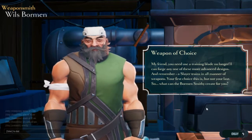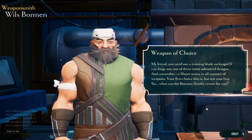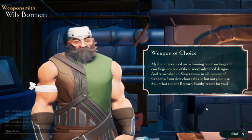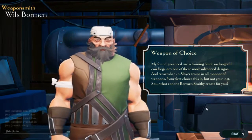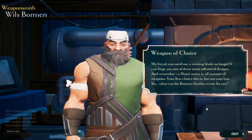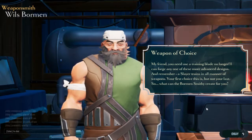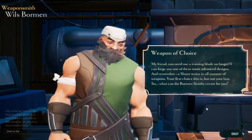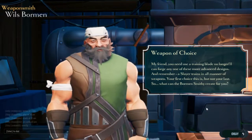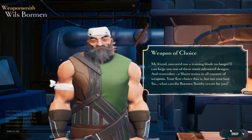My friend, you need to use a training blade no longer. I can forge any of these more advanced designs. A slayer trains in all manner of weapons — your first choice this is, but not your last. A slayer trains in all manner of weapons, so you aren't locked into a certain class, weapon, or weapon style. You are free to choose whatever you want and change any time — basically. That's my understanding.